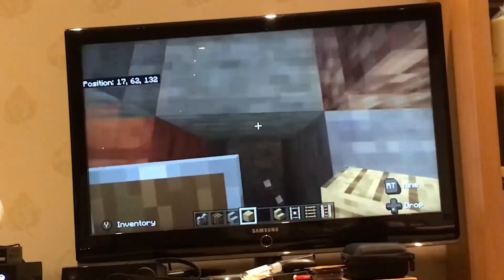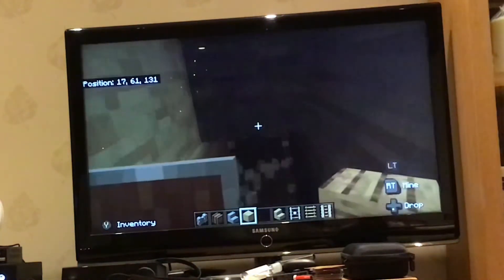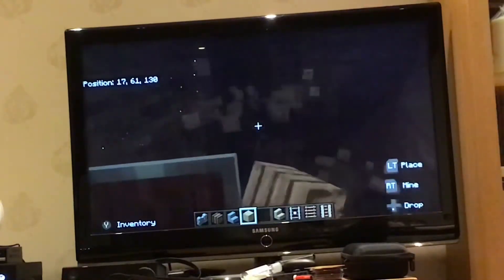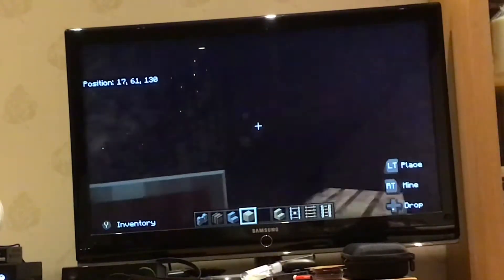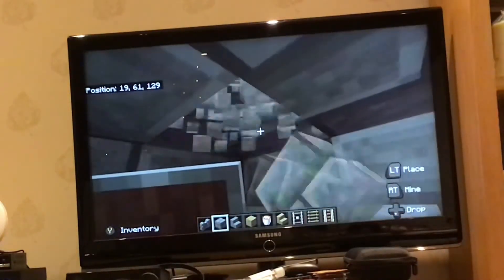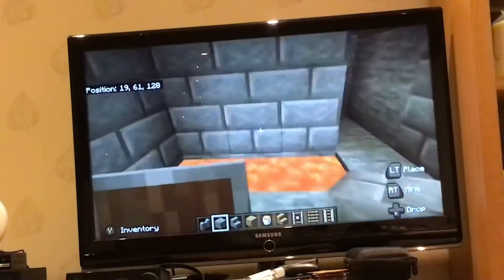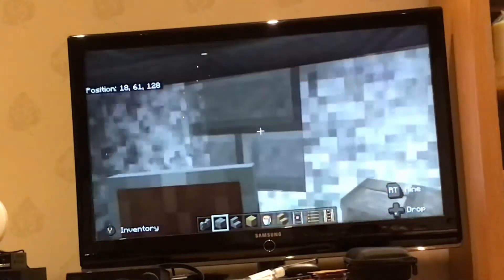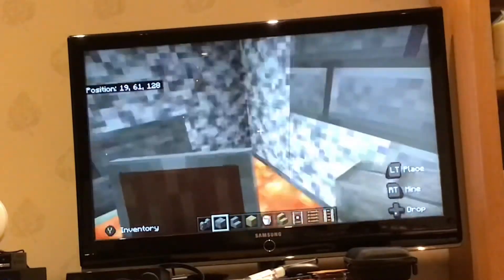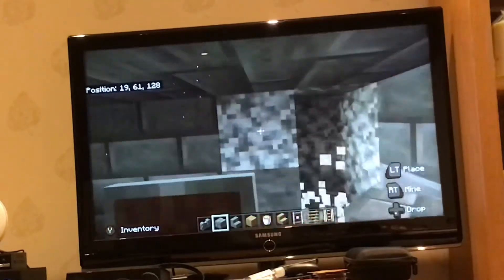Now what we're going to do is my secret project room. This is going to have my best armor — full enchanted netherite, not like god armor, but thorns, Protection Four, really good stuff. I'll just replace the brick here. This place is coming along pretty well — oh, there's my enchantment room too.